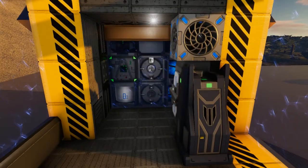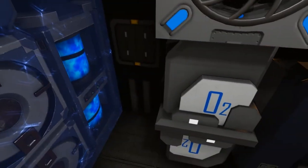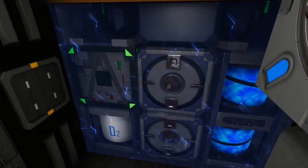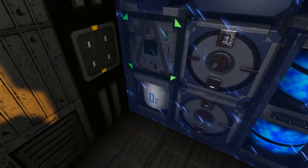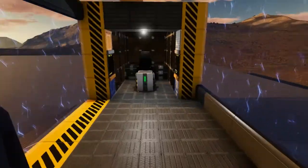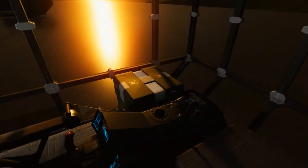Inside this vessel we have an armor locker, an O2 station, a mobile constructor, our fuel tank, generator, core, O2 tank, another mobile constructor, some RCS peeking through there, a fridge up front, a cargo box, and an ammo box.